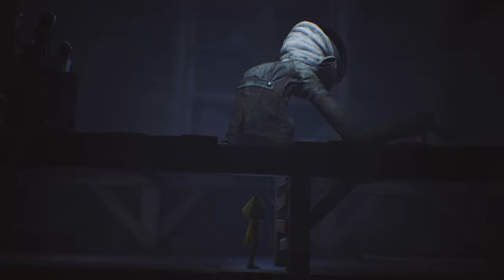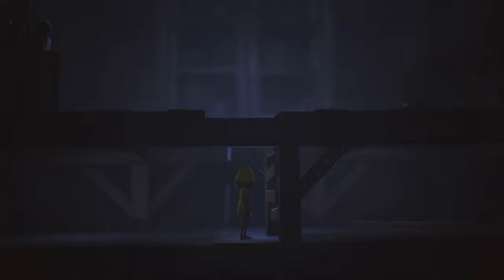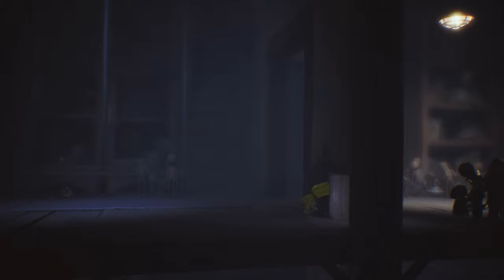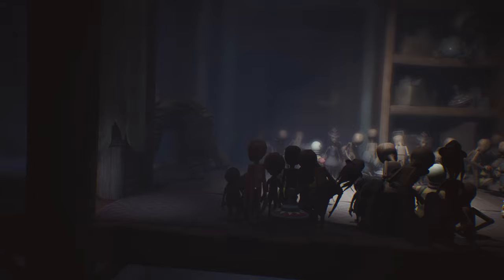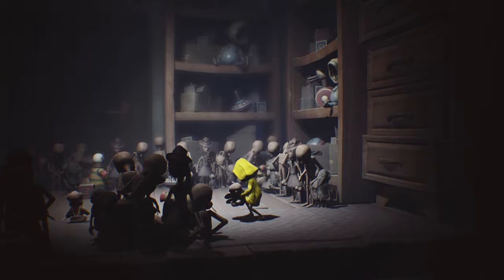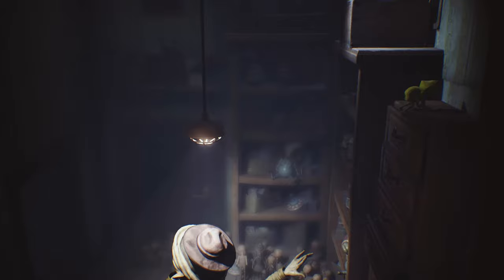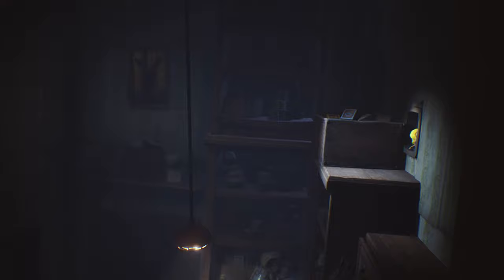When he goes through the door, climb up. With the monkey, throw it towards the shelf at the back — don't throw it all the way left because sometimes he won't hear it. When he's investigating, don't sprint while crouching; just crouch at normal speed until he goes through the door. Then come in, throw the other monkey to get his attention again, climb up the shelf, push the box out of the way, and into the vent.